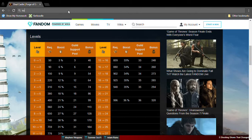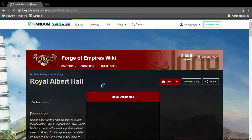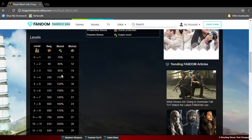The next one is the Royal Albert Hall. It's Industrial Age — a seven by six — and it gives supply boosts and aid goods, just like the Lighthouse of Alexandria but the Industrial Age version. It's absolutely insane — have this great building, don't avoid it.